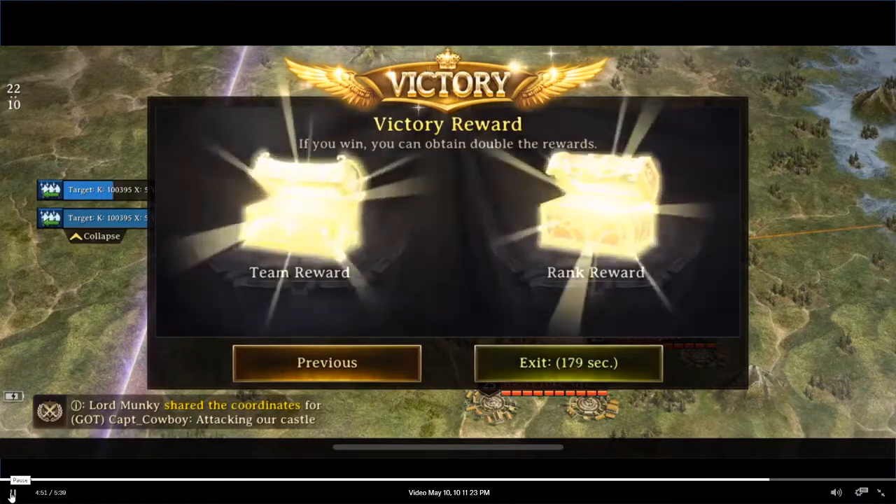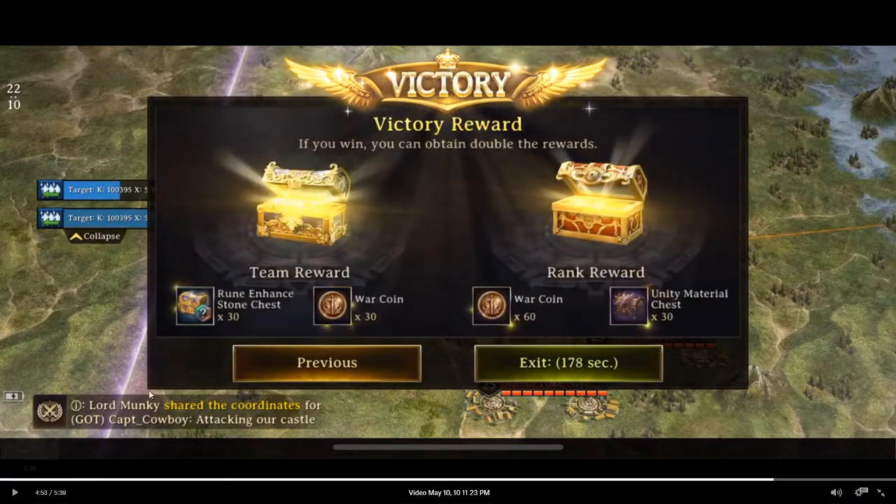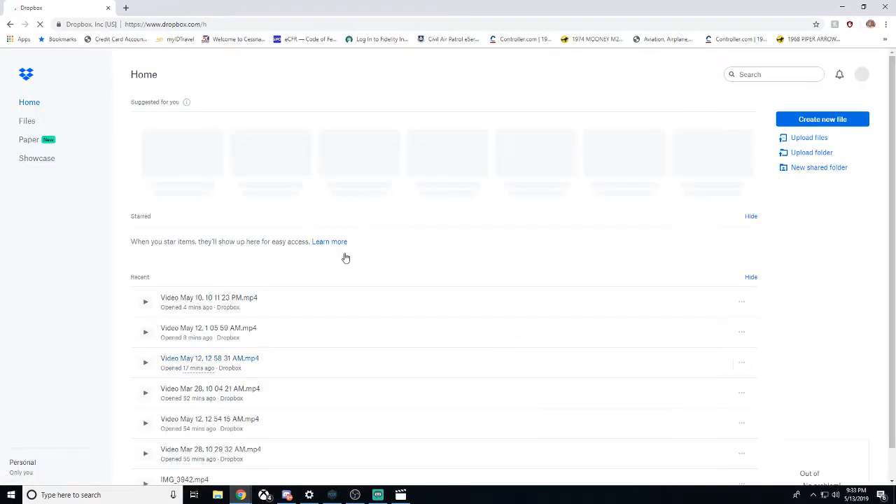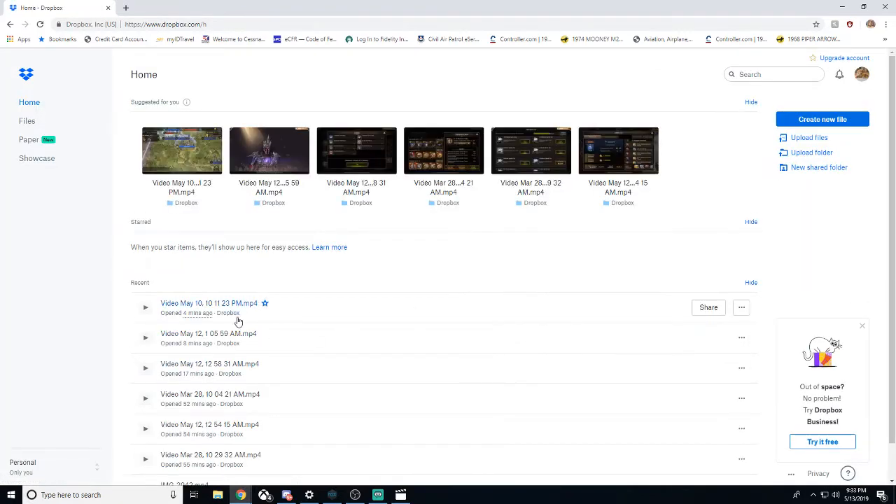I won first place. We have our team reward. So we get the run enhanced stone chest based on this tile. Some different tiles have like the city tax. Some tiles have unity chests. It just all depends. We also get war coins and then ranking rewards — war coins as well as some other good jazz.